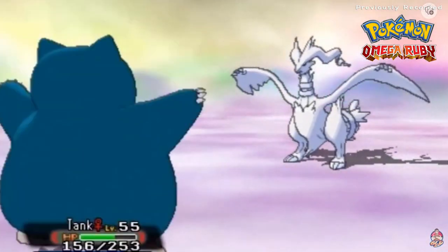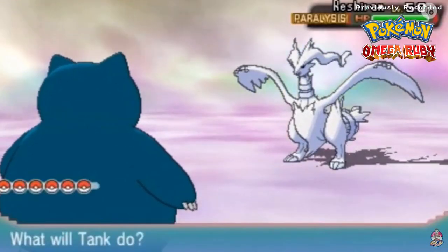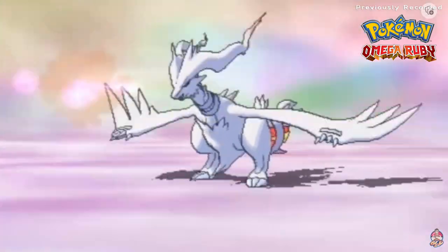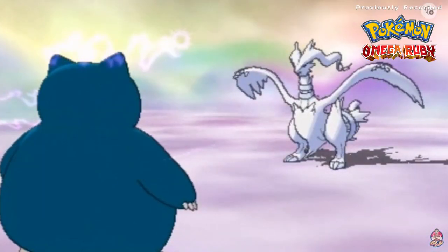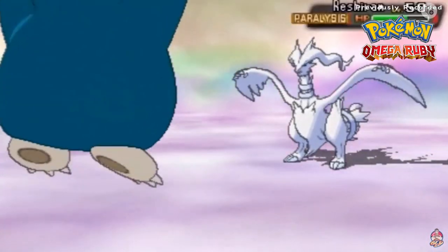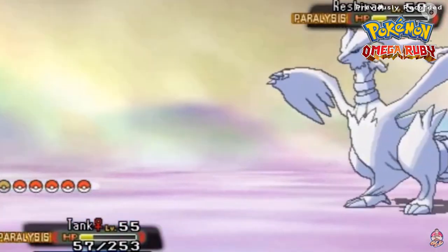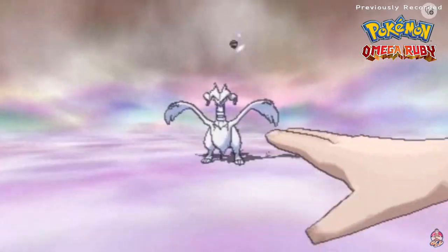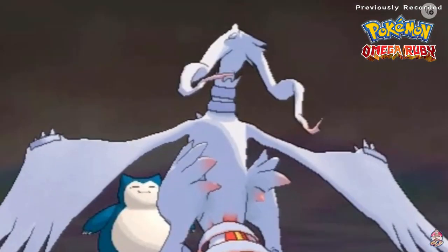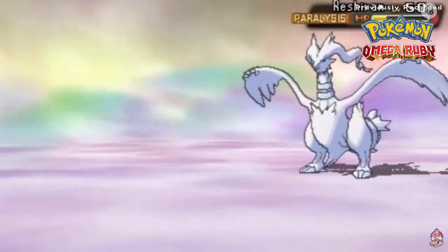Here we go, Tank is out, and here comes an Extrasensory from Reshiram. This Pokémon is not taking any BS right now, so we've got to hit it at least once. Here we go with a Body Slam — that's a pretty good hit. Oh, we're paralyzed, but we work through it. Now it's at a nice level where we can start capturing.